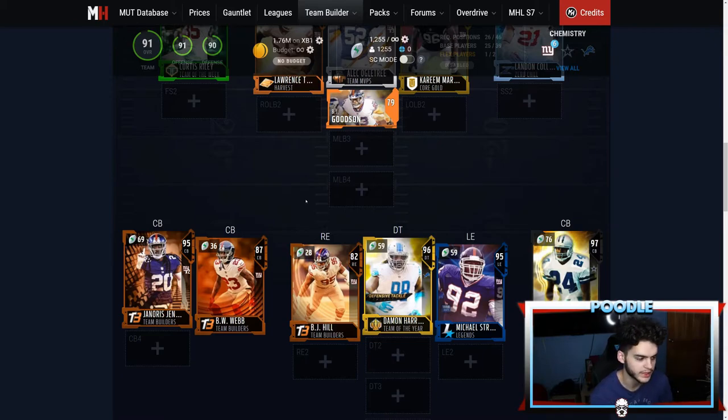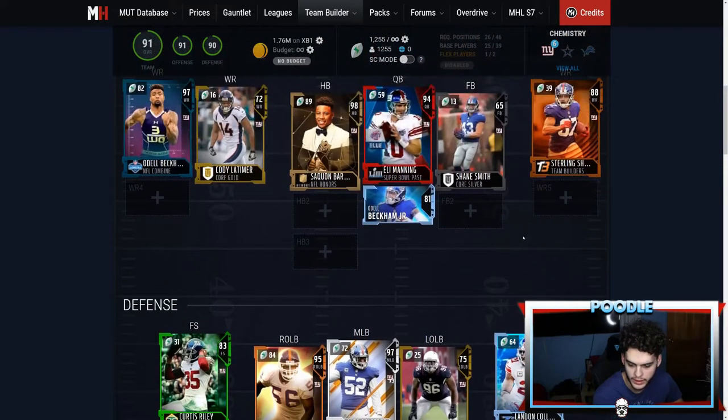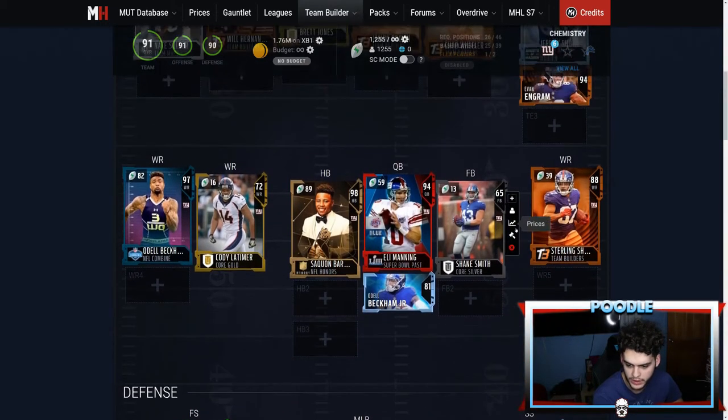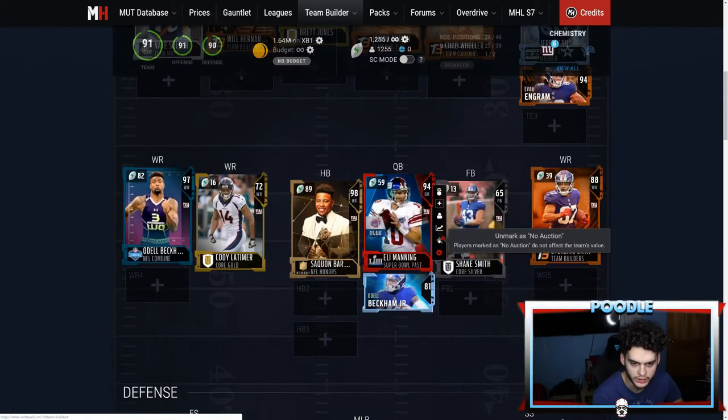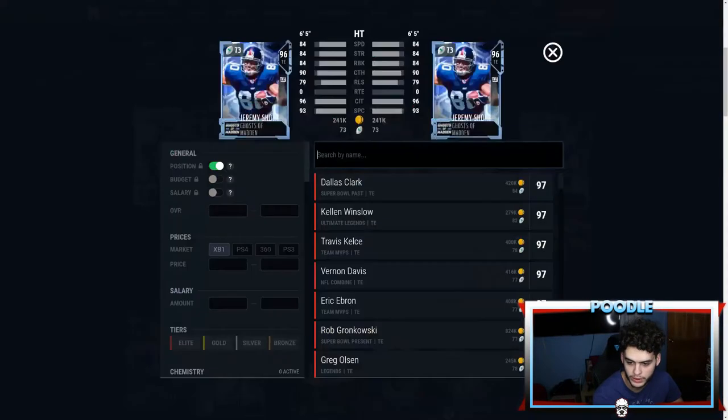I don't want to sell my real team — I kind of want to maintain it because I put too much effort in. These individual cards really don't affect much but they add up. This card goes for about 130k. I didn't give Landon Collins a team builder card. Shane Smith goes for about 100k. Everything's like 100k so it all adds up. This card is 200k — that's a lot for a Shockey card.